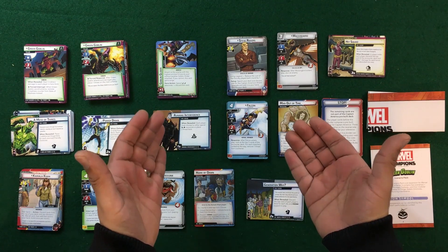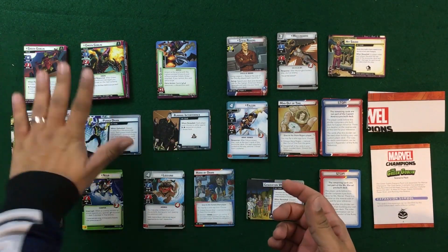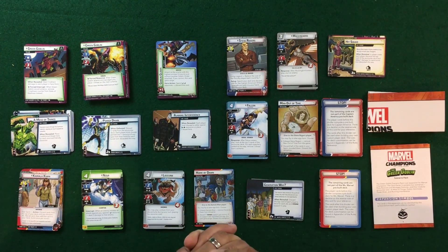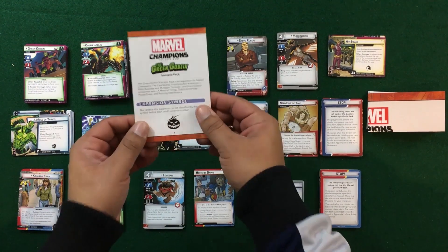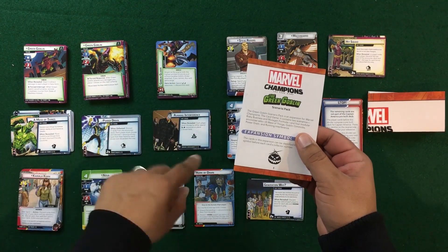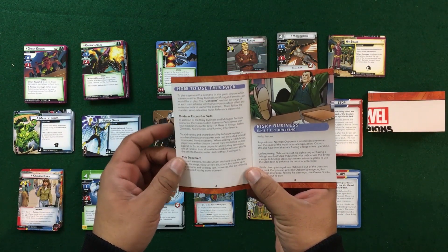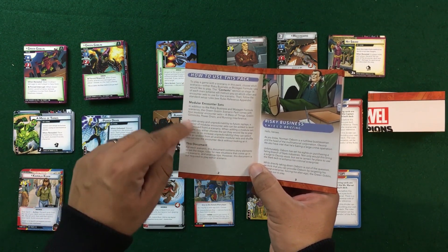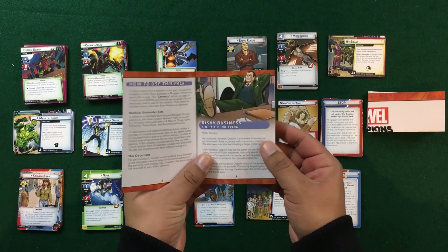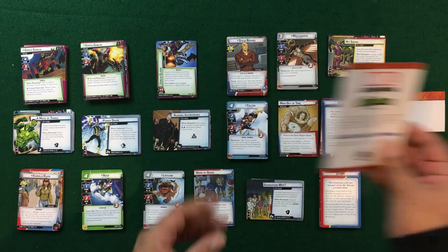Now we're going to take a look at the components for the first wave of expansions for Marvel Champions the card game. We've got all three expansions on the table: the Green Goblin scenario pack, Steve Rogers, and Ms. Marvel. Starting with the Green Goblin scenario pack — with the rulebook you can see the expansion symbol. We do get four modular packs that can be mixed in with other villains and main schemes, and it explains how to use them. We've got two main schemes: Risky Business and the Mutagen Formula, a SHIELD briefing for each, new rules for both scenarios, and even some strategy.